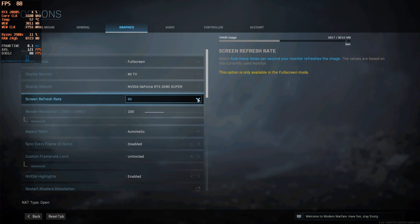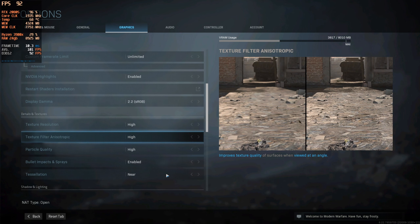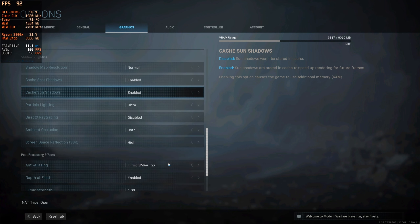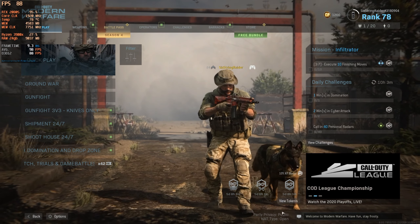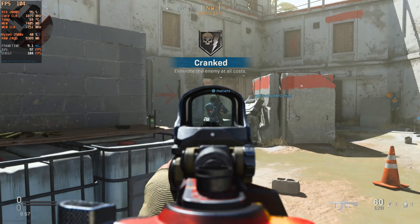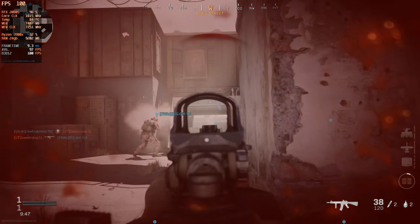Starting off with Call of Duty. Looking at settings: we're in full screen, RTX 2080 Super showing up, running unlimited frame rate on high settings at 1440p, streaming at 120 FPS via Moonlight. Not activating ray tracing right now. One great thing to point out: we get open NAT, and I get that every time on Maximum Settings. I haven't had open NAT on any other cloud service — always moderate or strict — so having open NAT is really awesome, especially for matchmaking in Call of Duty.